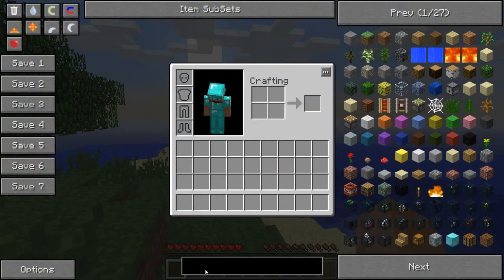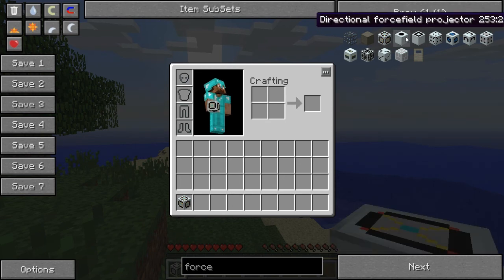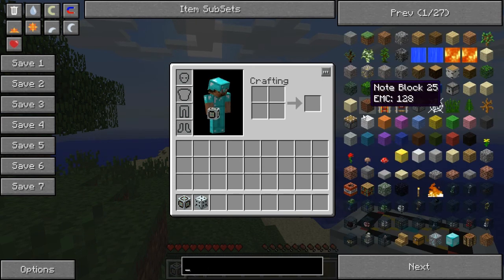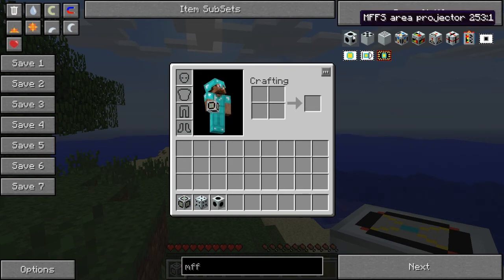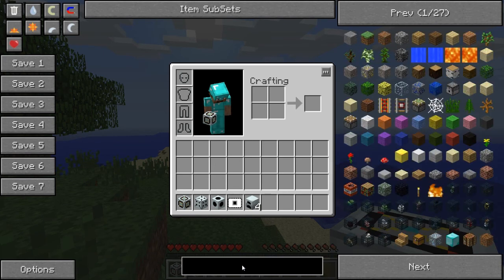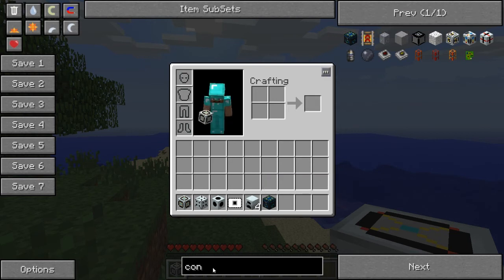Hello, I'm going to be showing you how to use forcefields in Tekkit Classic. So what you need is a forcefield core, a forcefield EU injector, an MFFS area projector, a blank card, some generators — I always use 4 — and a condenser. I'm showing you how to make this self sufficient pretty much today.